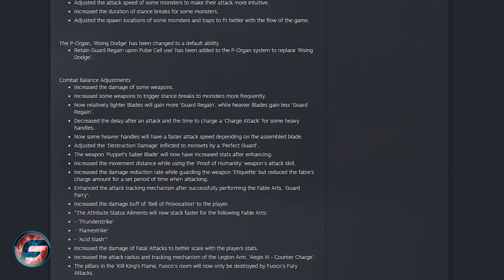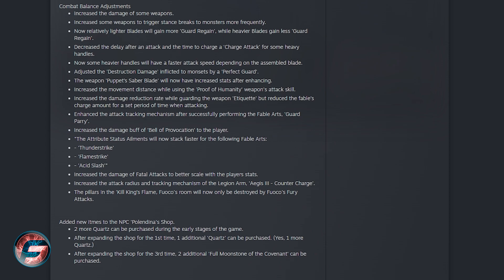The P-Organ Rising Dodge has been changed — Guard Regain upon Fable Arts use has been added to the P-Organ system to replace Rising Dodge. Now let's take a look at the combat balance adjustments made for this patch update, which is available now.